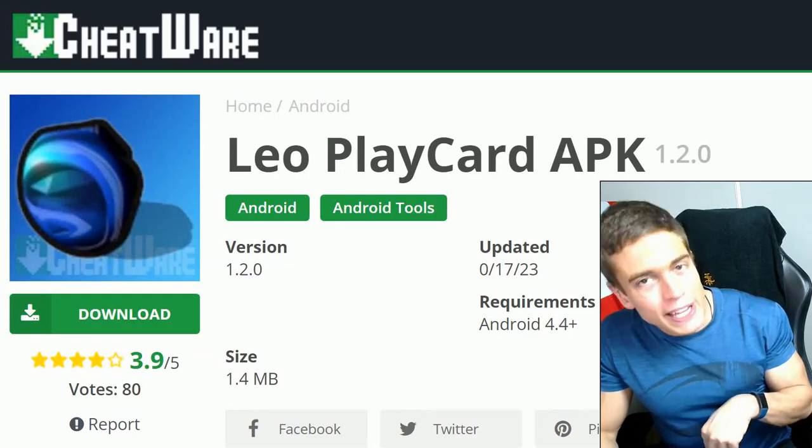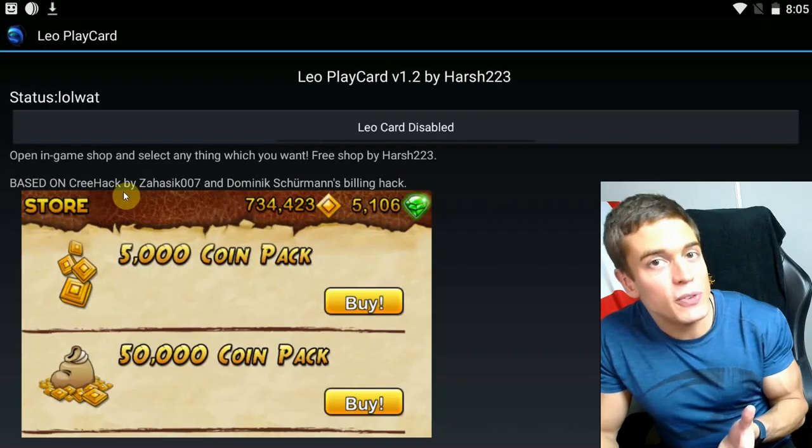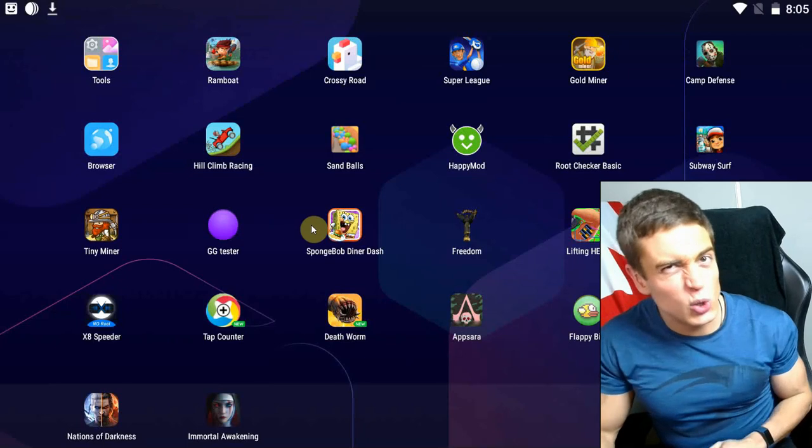Simply download the app from the link in the description, install the app, start the app, and as you can see, the author gives credit to CreeHack. So this is an updated version that works for more games. Simply tap the enable button and start up the game you're trying to jack.